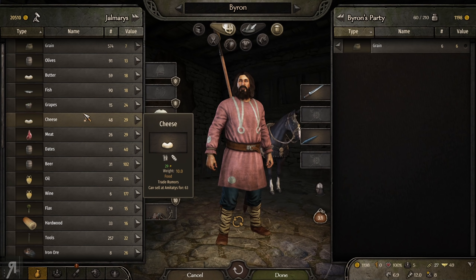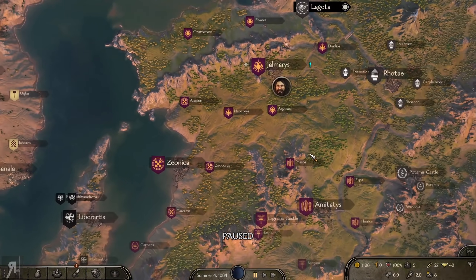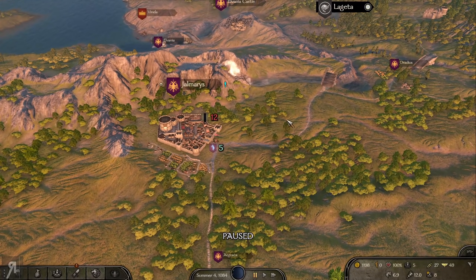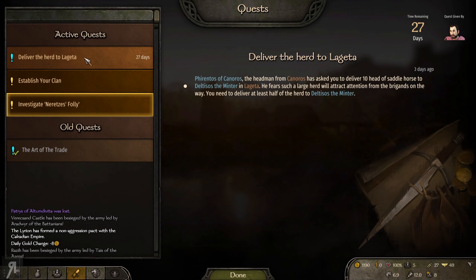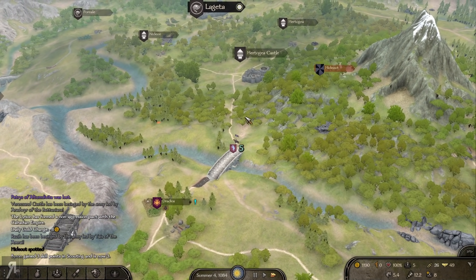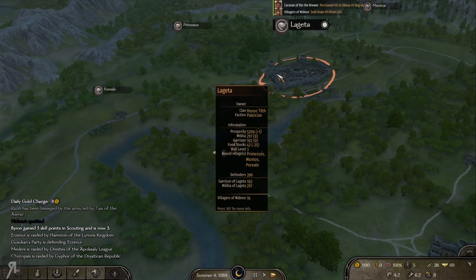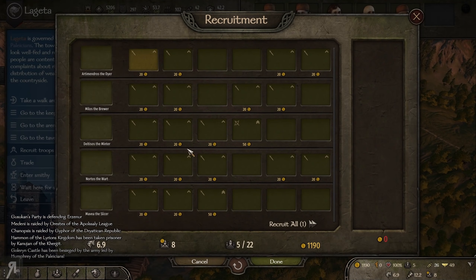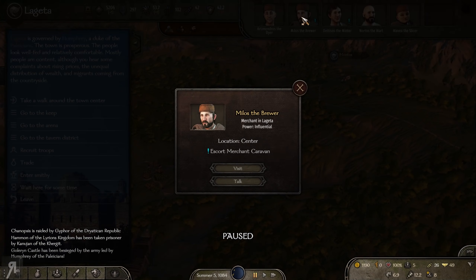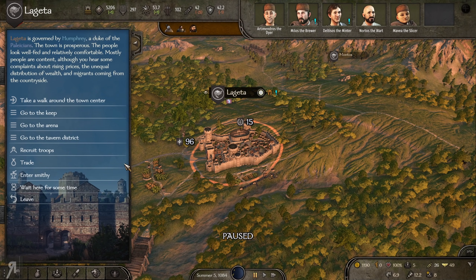I'm going to continue looking for good trades. Amitatis can buy cheese for 63 and we can buy it for 29 — that's pretty decent. Amitatis is only just over there too. I still haven't shown you the map yet — I should really show you the map so you can see the full extent and scope of the land, because it is pretty significant. Let me take a quick look. Escort merchant caravan, caravan ambush...